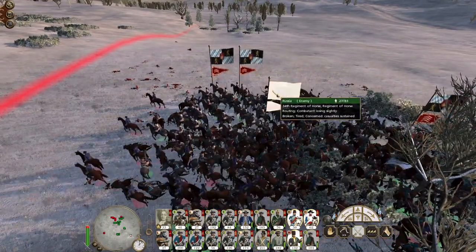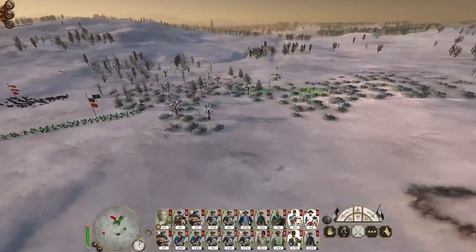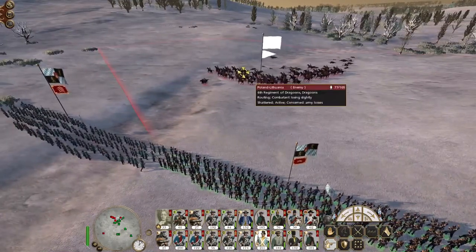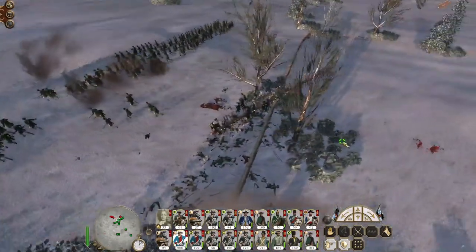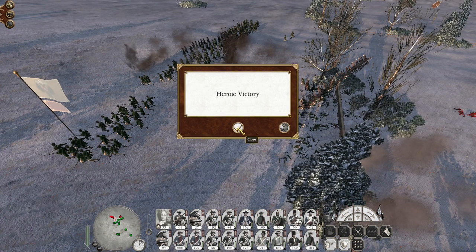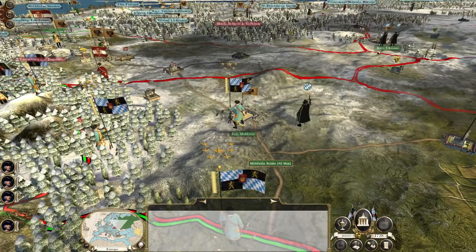We've done a lot of damage here. Give everyone a group order to advance. Enemy Polish cavalry was going to perform a mighty charge but they've shattered, as has the militia, and the concentrated artillery fire has caused a lot of dead. That was a good action — that was a good action that secured an enemy town. Excellent. You've retreated in an okay direction.